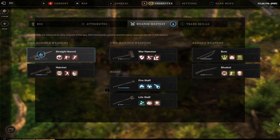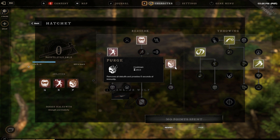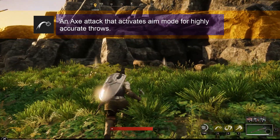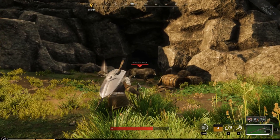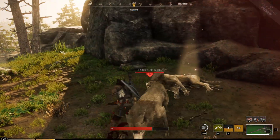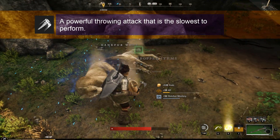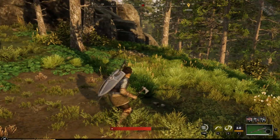Up next are three throws: the aim throw, the quick throw, and the power throw. The aim throw is not working because of a glitch — you've seen it in the previews, it throws the axe, but mine is not throwing because of a glitch. That's the quick throw — it's like a sideways throw. And somewhere in there was the power throw. And that's the last of the hatchet abilities.